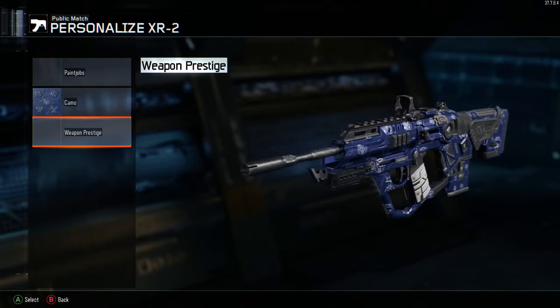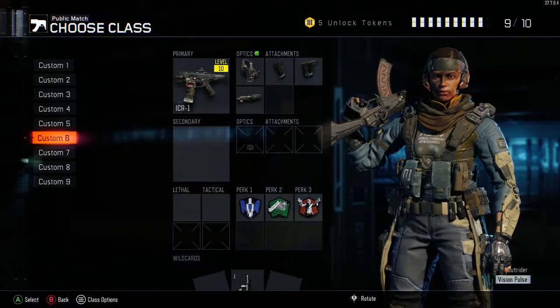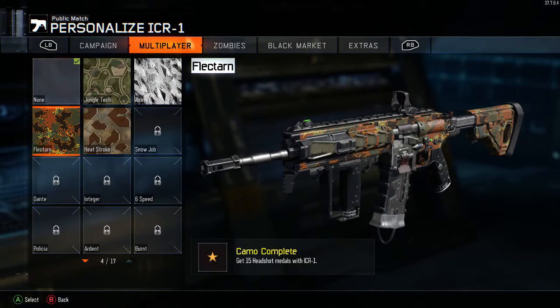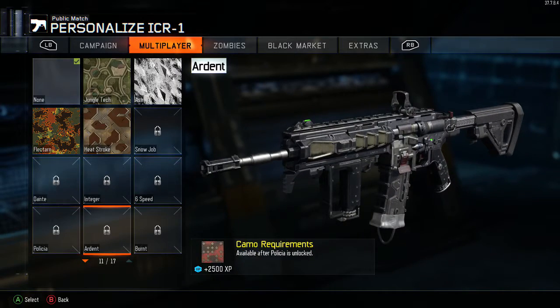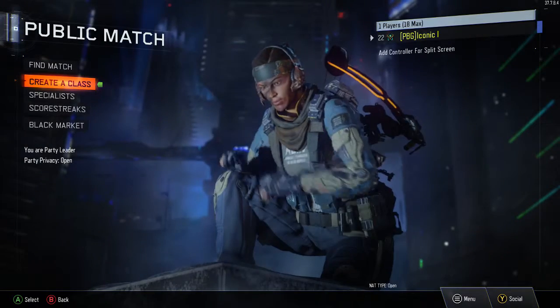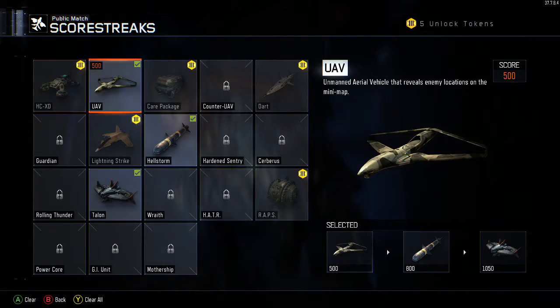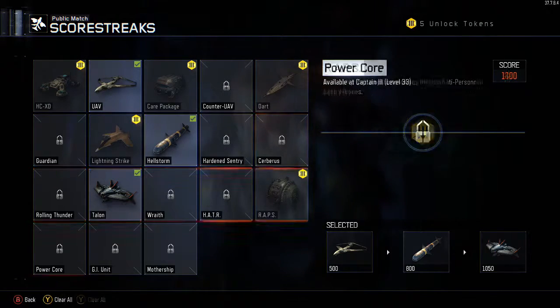This game has so many opportunities for ranking up. You can rank up by playing zombies or even campaign. In zombies, if you pick up a gun like the Cuda off the wall and get a certain amount of kills, you'll earn a camo for multiplayer and gain XP off that. There are so many opportunities in this game to rank up.